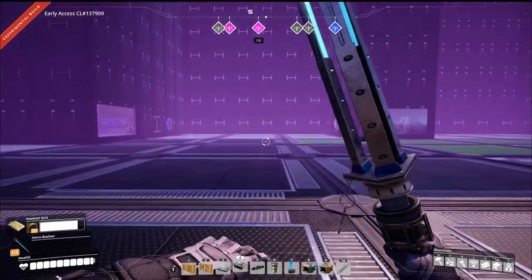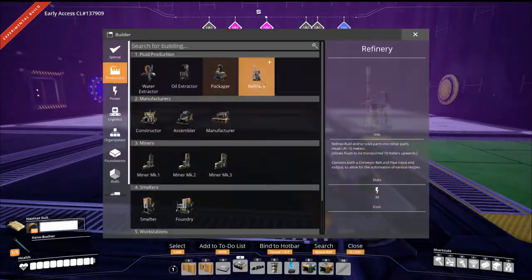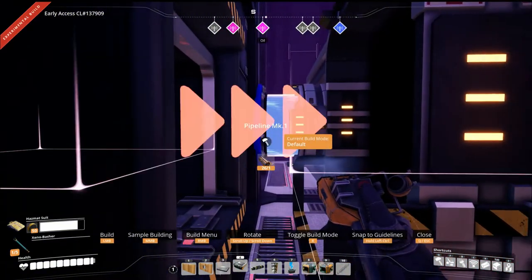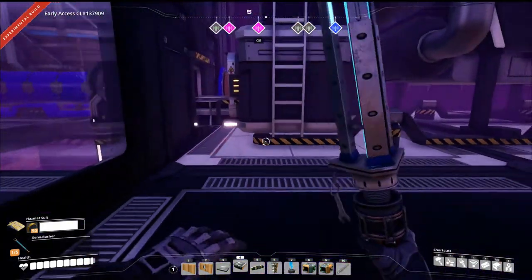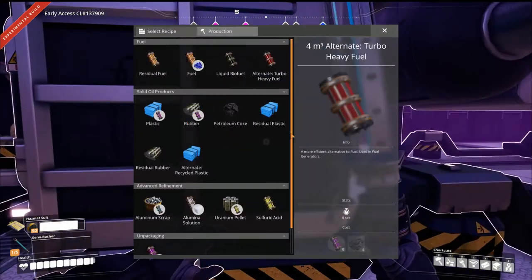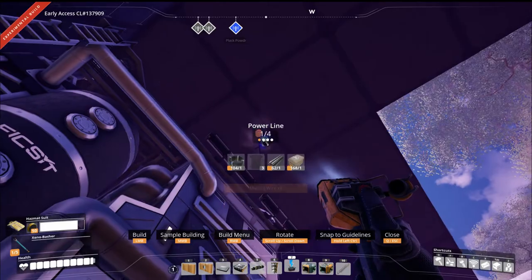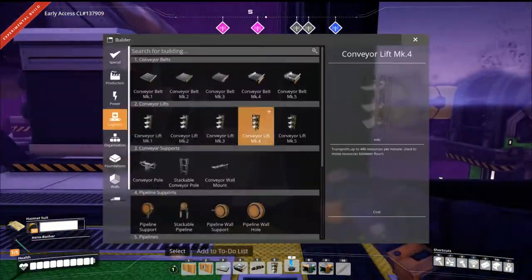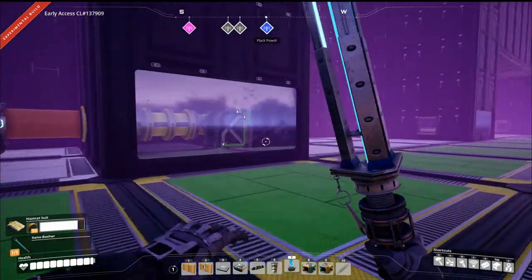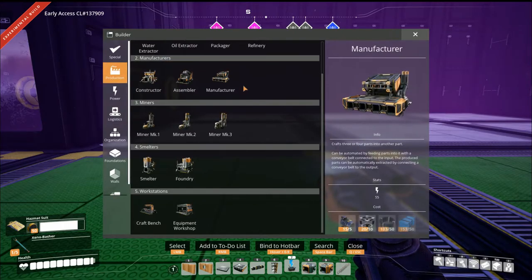The part you really need to know about is right here — this is uranium being shipped in. The first thing you need is a refinery. In the first refinery, we are shipping in sulfur and water, and you're going to be making sulfuric acid. Let's set that up and power it up. The sulfuric acid comes out all yellow — I've actually painted the pipe yellow to keep things organized.